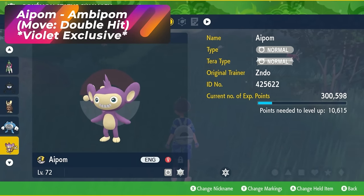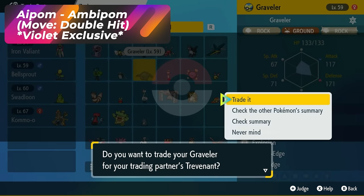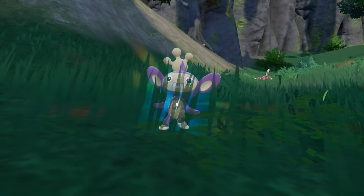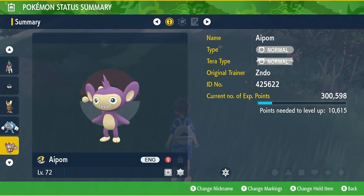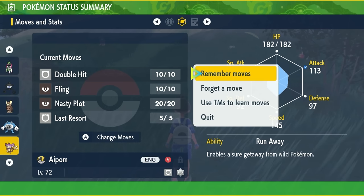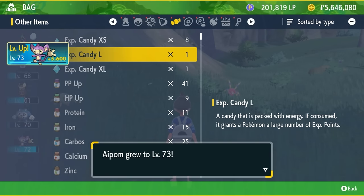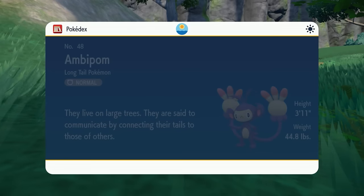Aipom is going to be a Pokémon Violet exclusive, so if you need it in your game, you're going to have to trade with a Violet player. In order for it to evolve into Ambipom, it's going to need to know the move Double Hit. Luckily, you can find a high-level Aipom in Pokémon Violet — just go into its moves and set one of them to Double Hit. If it already has it, you're set. Just get it one level higher and it'll evolve into Ambipom.